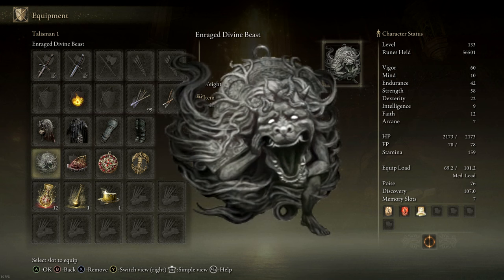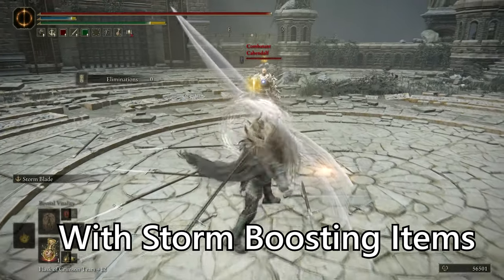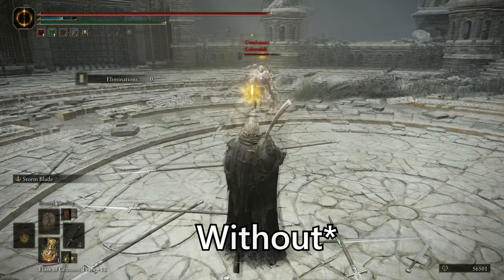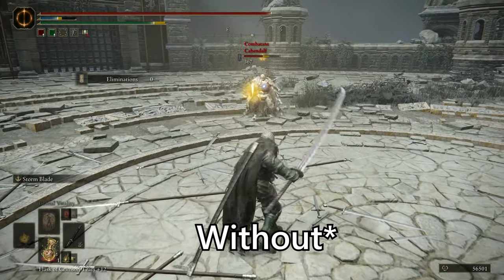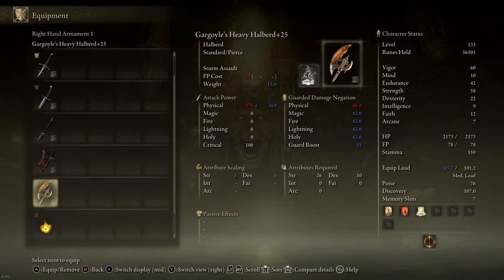The other new item is this talisman that also boosts the attack power of storm ashes of war by 10 percent. We can stack this with the Shard of Alexander for an additional 15 percent. With all this, the increase in attack power is significant, as you can see in this demonstration. These are the weapons we're using and we'll be switching between them.